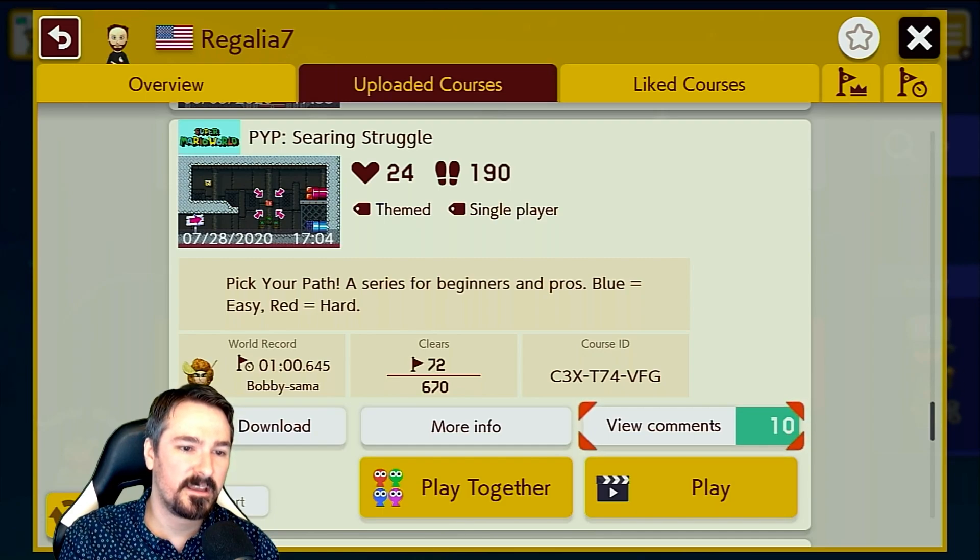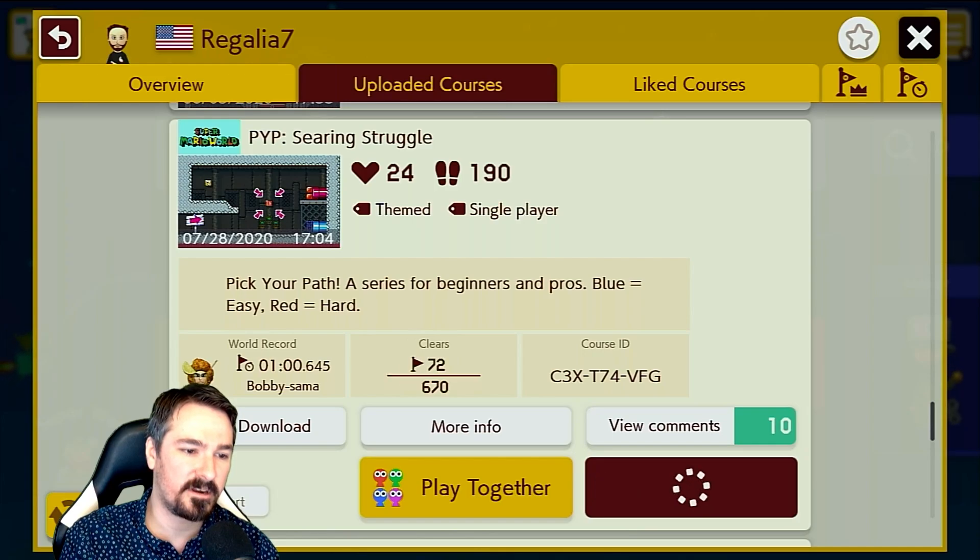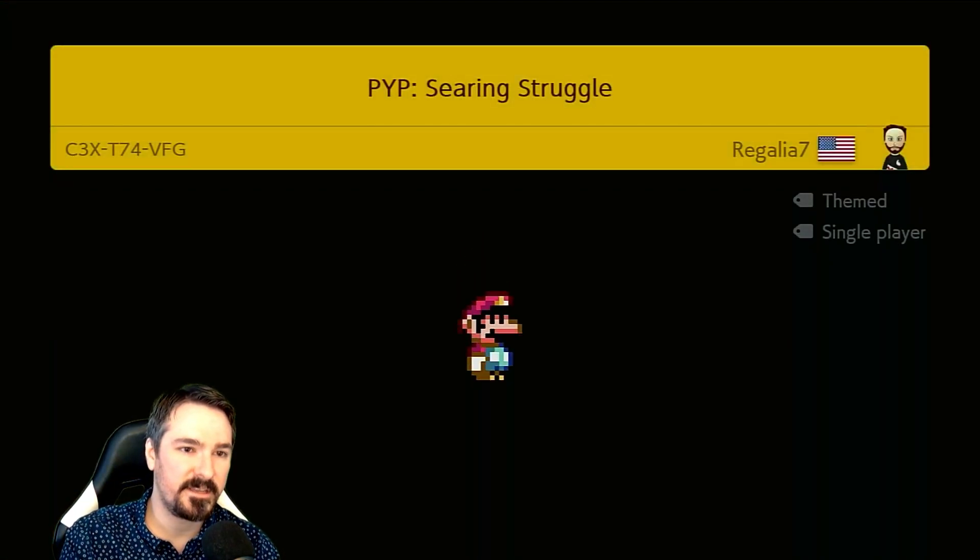Alright, this is a level by Regillius Seven — Pick Your Path: Searing Struggle. A series for beginners and pros. Blue equals easy, red equals hard. Let's go ahead and check out the red path and see how we do on it.